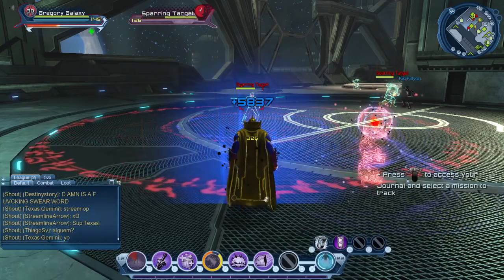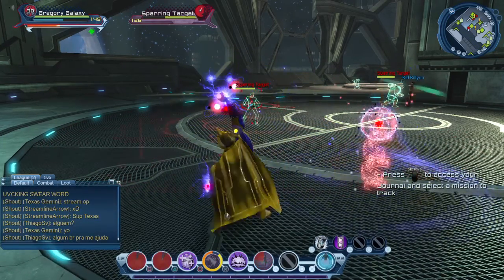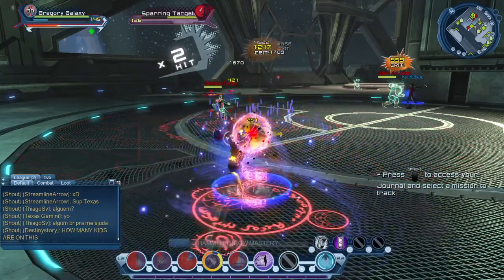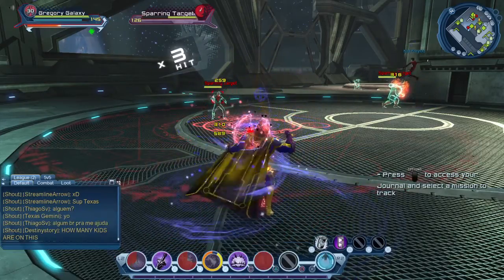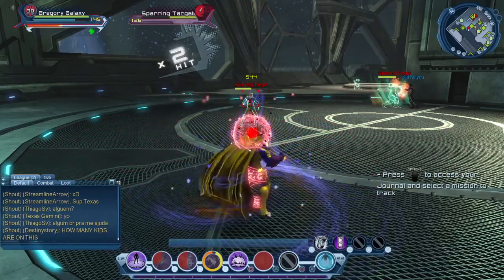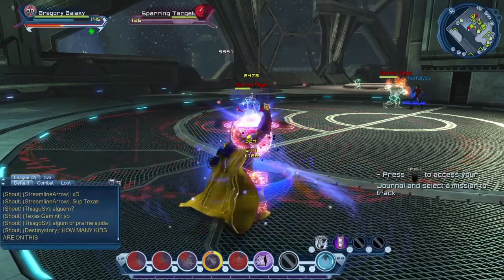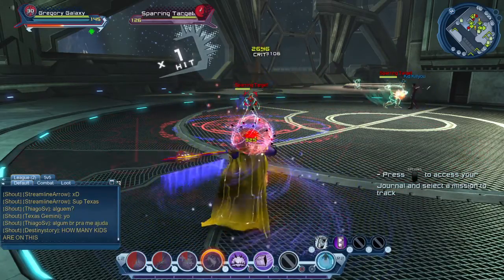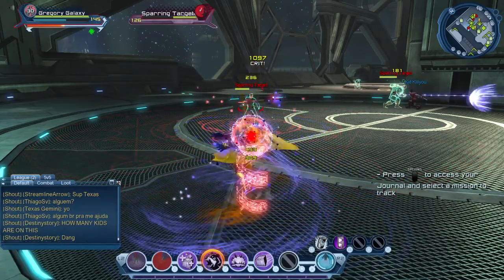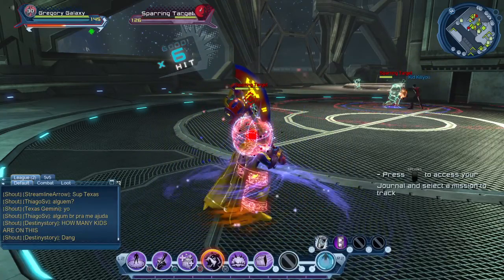Let's let Circle of Destruction cool down. So basically what we want to do is set up your power interaction, clip these two, get your Soul Well up, hit your weapon mastery, Transmutation — get the burst — and then you're just cycling through the powers as they come off cooldown. You always want to make sure that your Weapon of Destiny is up so you get the actual attack buff, and you want to spam Transmutation to get the burst damage.